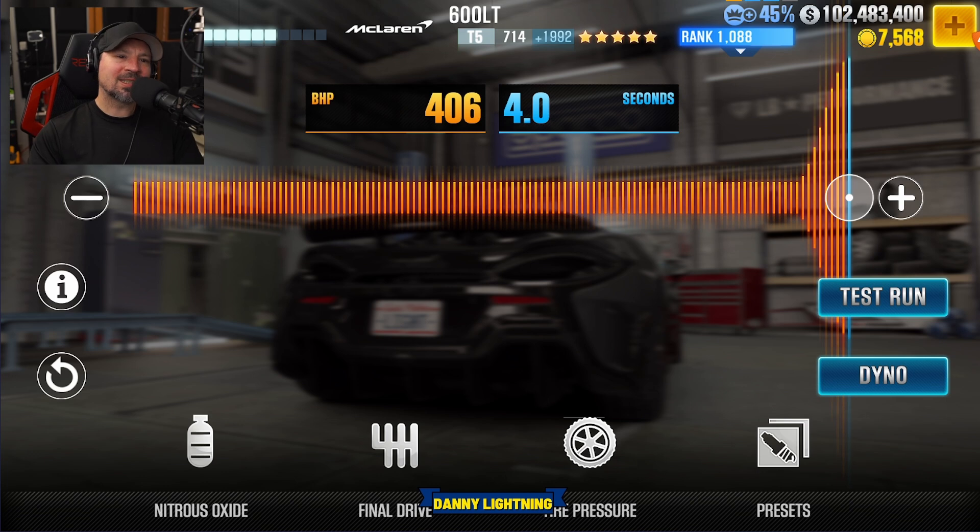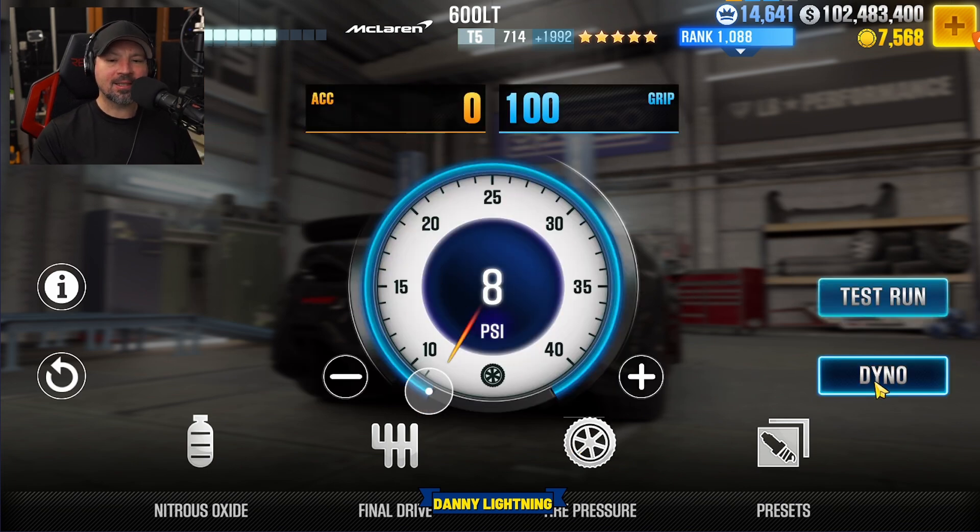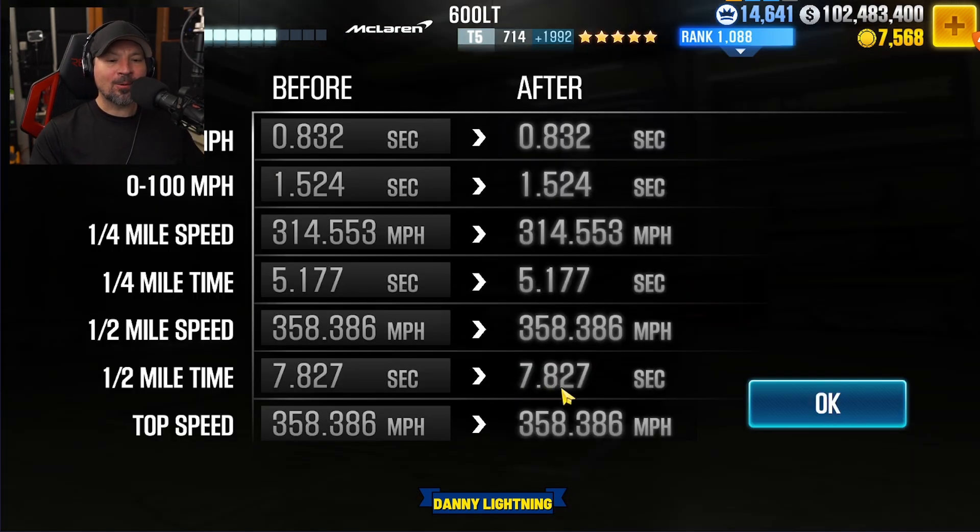When this car is 100% maxed out: nitrous all the way to the right, final drive 2.81, tire pressure 8 PSI. That gives us a 7.827 on the dyno time.